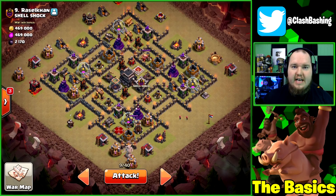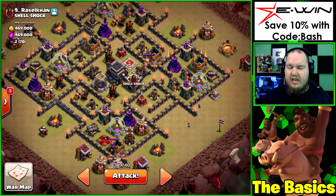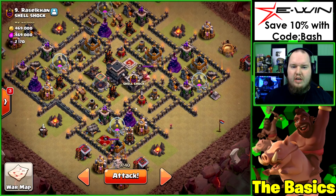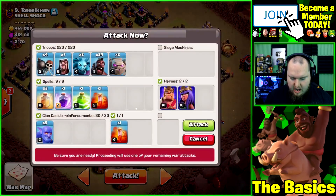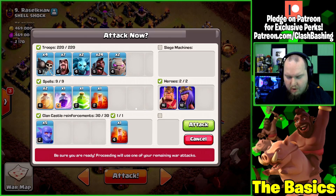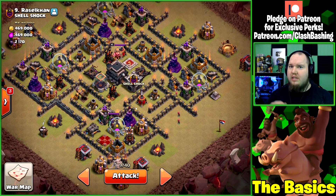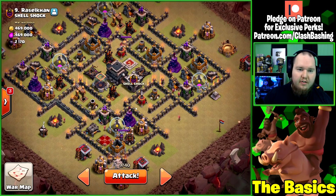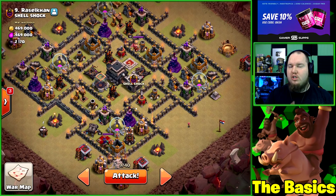Speaking of hog riders, we're going to be doing a hog rider attack on this base. When you're doing hogs, or even balloons with a kill squad, something you always want to keep in mind is the objectives of your kill squad. We're going to be doing a small kill squad here with a couple golems, a few wizards, bowlers in our clan castle, a jump spell, and our heroes.